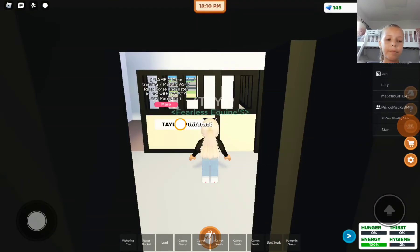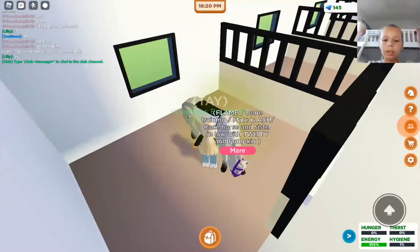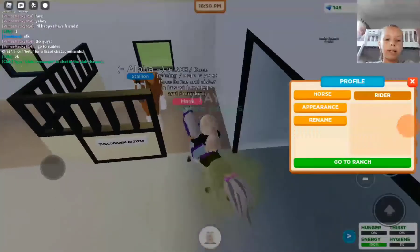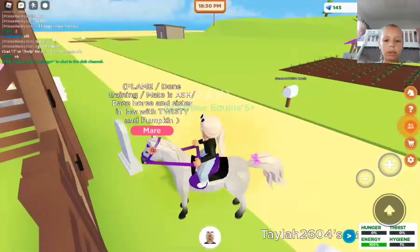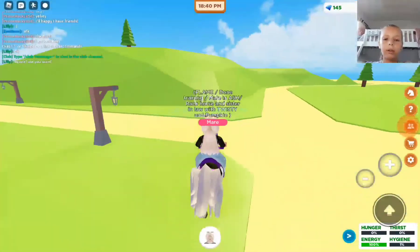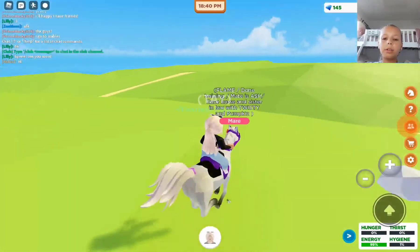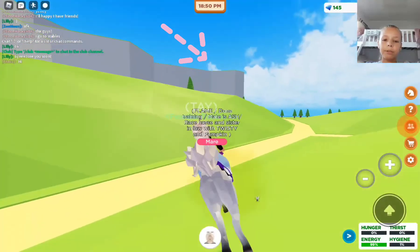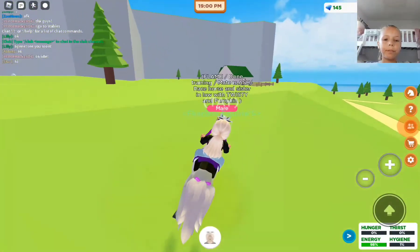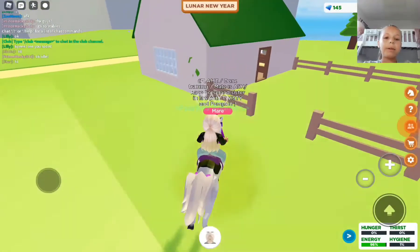So yeah, we just need a start. These are one of the horses that we're going to be breeding. We just need to find our house. Our house is on the road where the breeding station is. All we have to do is run up here and you should see that building right there with the green roof and a mini gate right here.